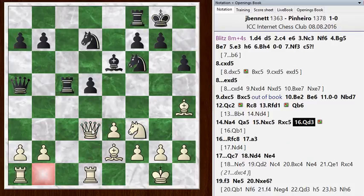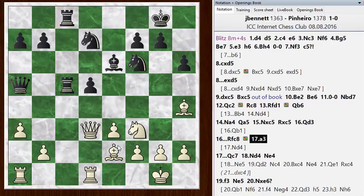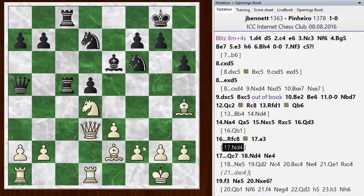I went queen d3. He went rook f to c8, doubling on the c file — black is starting to get some pressure on this file. I went a3, and that's a mistake for me and my advantage starts to slip. Basically I was going for a cheap trick, going for the fork, but he spotted it and moved his queen. So in the end a3 didn't do a whole lot for me — it was kind of a wasted move. The chess engine says I should just play something like knight d4, putting that knight on a good square.